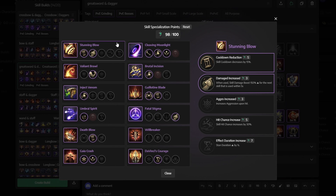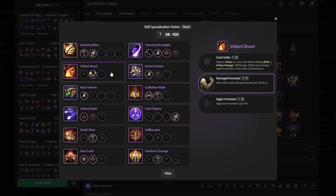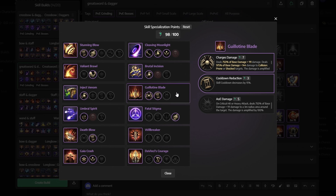As you can see from the gameplay, I don't have all of the same skill icons on my bar, because the skill icons will change depending on our specialization setup. So Gaia Crash will turn into Frost Cleaving, Inject Venom will turn into Lightning Infusion, Valiant Brawl will turn into Cruel Smite, Brutal Incision will turn into Thundercloud's Bombing, and Umbral Spirit will turn into Thunder Spirit.